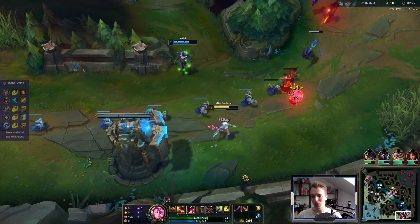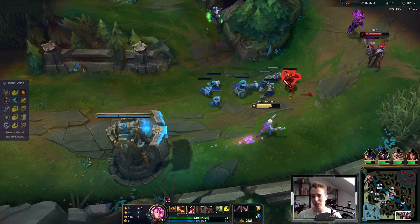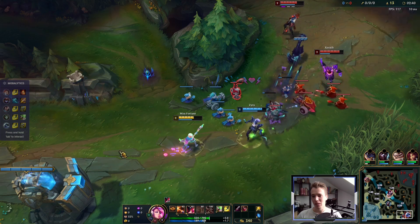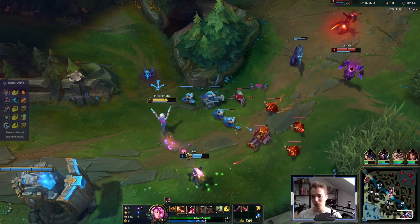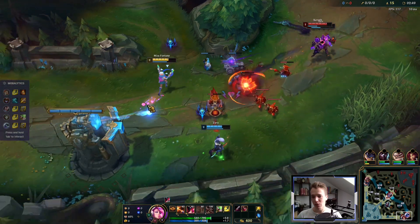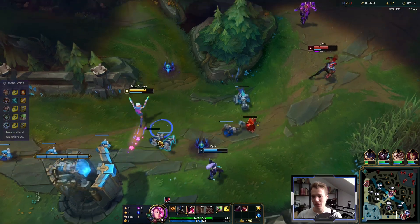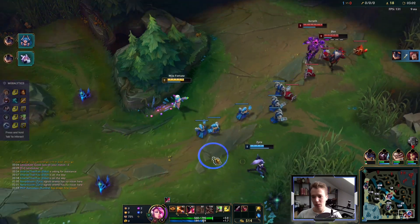We take so much damage we need early boots and early Vamp Scepter to deal with this, but then we're fine — this is the hardest part of the lane. Dodge that with W movement speed. The more we can dodge the better, because we don't want to be low against a comp like this else we lose a lot of farm. Xerath is now aiming for us, probably because he doesn't like my dodging his skills. We're still doing well in terms of CS.